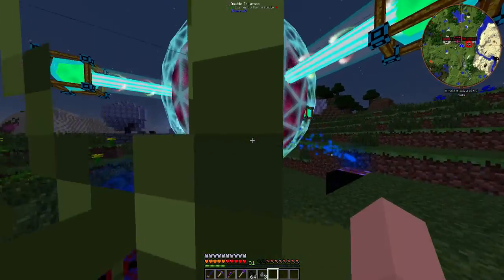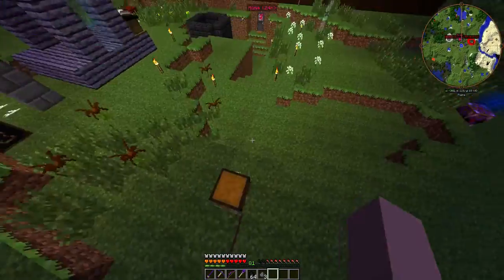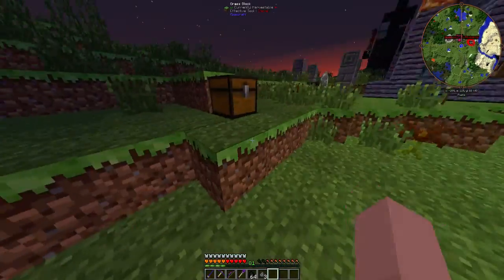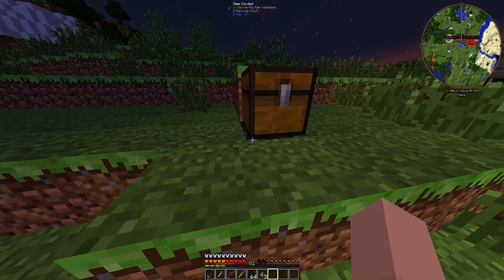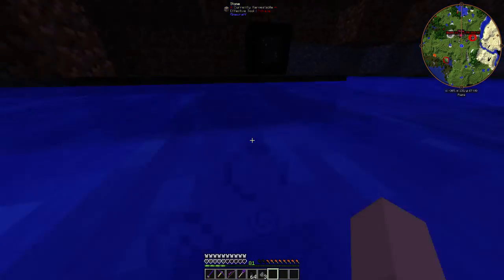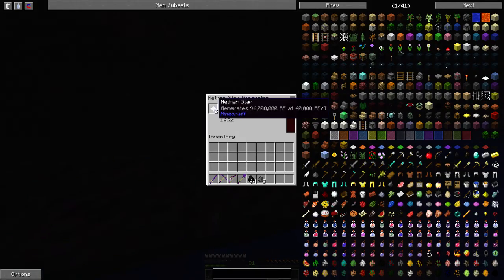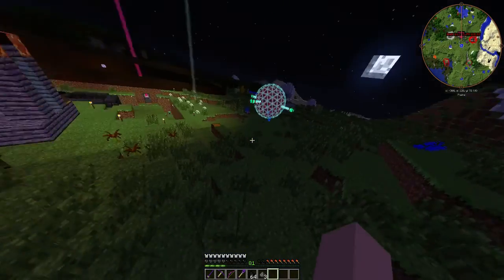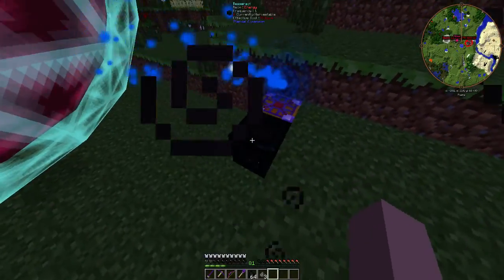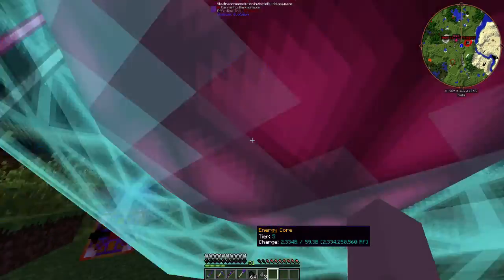Let's get on to the main item: my energy core. If you look past this chest, you can see some conduit cables which lead to this area. I have a nether star generator here with a tesseract setup, because the cables weren't doing it for me. As you can see, it's outputting a lot of energy.